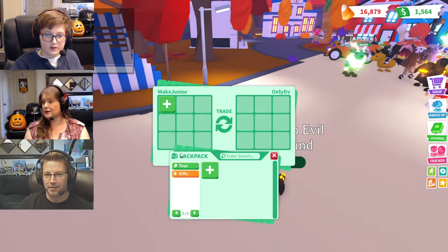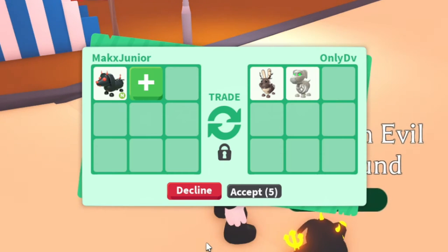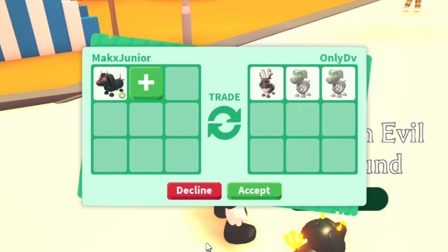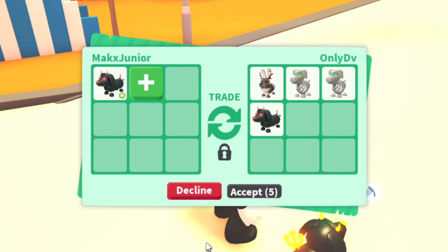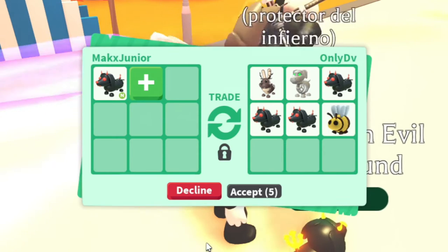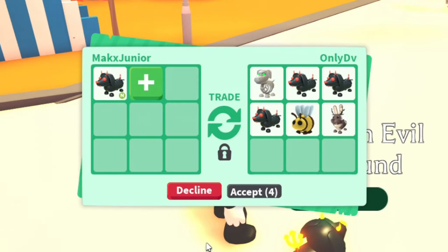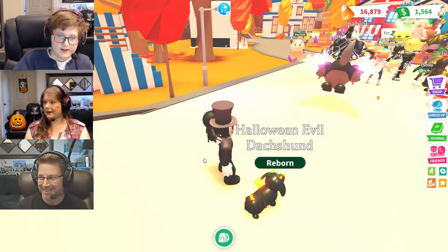And you already have a trade request! Holy moly! Starting off with a Wolbatanger and Skelly Dogs. This is a Neon! They're putting in the Evil Dash Hounds, and they took out the Skelly Dog and put in a bee! They took out the Wolbatanger — that's good! I'm going to have to decline.